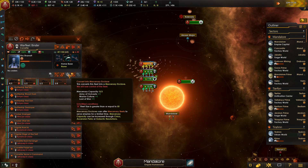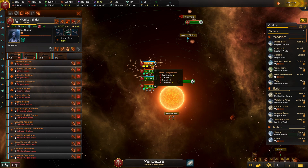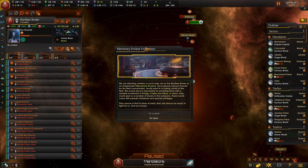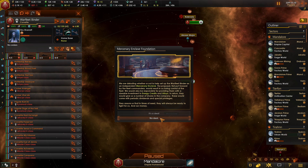We're going to turn these guys into an enclave because we need to start doing that — we can have up to three. I put it over 50. Mercenary Enclave Foundation — we're debating whether or not to help set up the Warfleet Binder as an independent mercenary enclave. The fleet commander proposes it, but it would result in us losing control of the fleet. We'd also be responsible for providing a sizable investment in energy credits and alloys. In return, they give us shares with periodic dividends and special privileges, and assure us they'll always be ready to fight for us — and our money. Key last sentence: and our money. It is a deal... but we don't have the alloys saved up. No deal for now, but we should upgrade you and get you those better fighters.